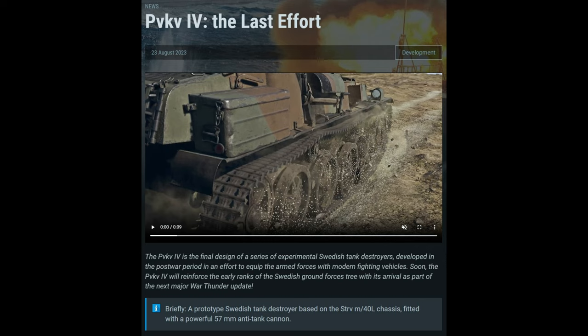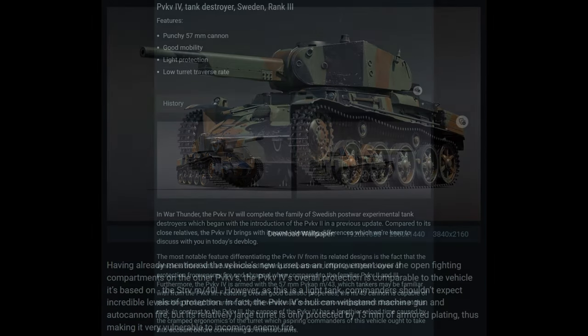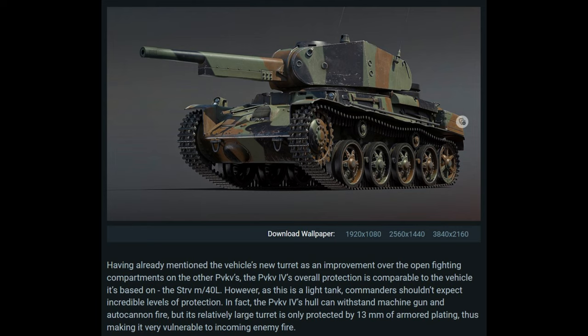It's got the same exact 57 millimeter cannon as what you find on the 3 variant, except that this has a closed turret, which means it will be able to withstand strafing runs and light machine gun fire much more competently than the 3 variant — because that thing gets annihilated, same with the 2 variant, by MGs.